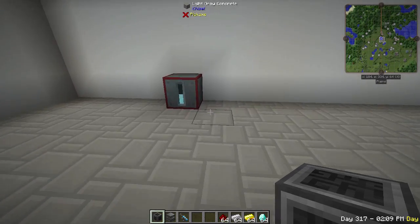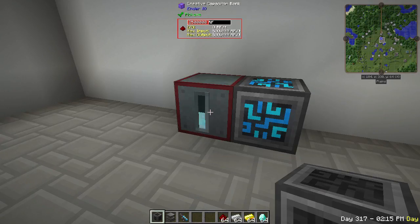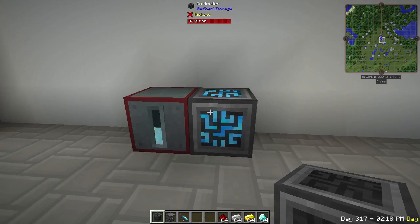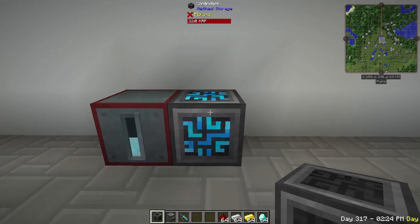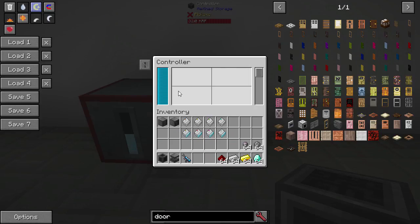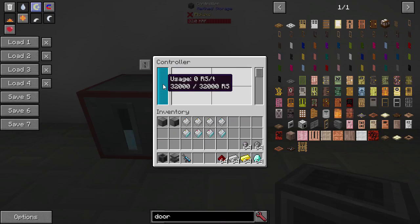Place it down in the world somewhere in your base, and you need to give it power for it to work. I've placed it next to a creative capacitor bank. You can place it next to any kind of power system, or use conduits, pipes — whatever way you can get power into this system. It's going to use RS per tick, and that is one-to-one with RF. It translates to like four RS per one EU and other things, but you just need to give it any kind of power for Minecraft and it'll convert it to RS per tick. You can see it stores 32,000 internally and tells you how much it's using — right now, none.